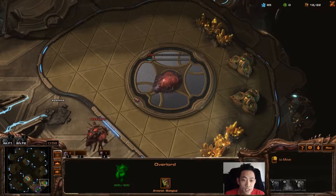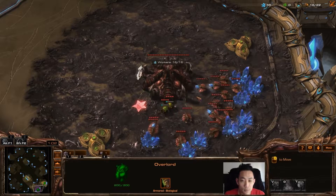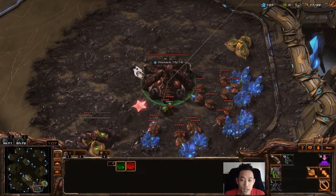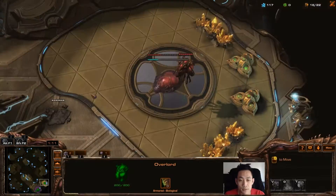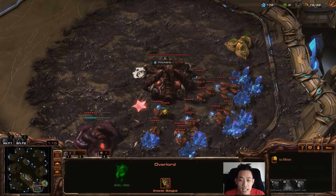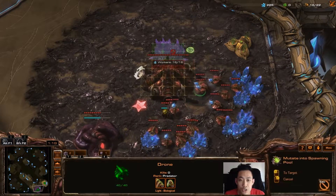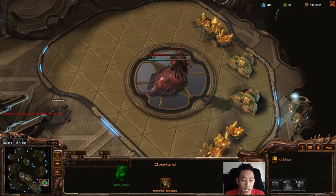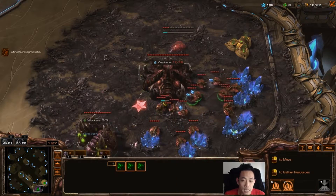Going gas first, I'm opening up Extractor at 18 and grabbing my Spawning Pool at 19. Whenever I grab gas first, it's because I want to get Zergling speed as fast as possible. This allows me to defend any kind of early Reaper harass and early Reaper all-ins. You want to know the meta and what maps favor those types of strategies so you can figure out what you're going to be up against.